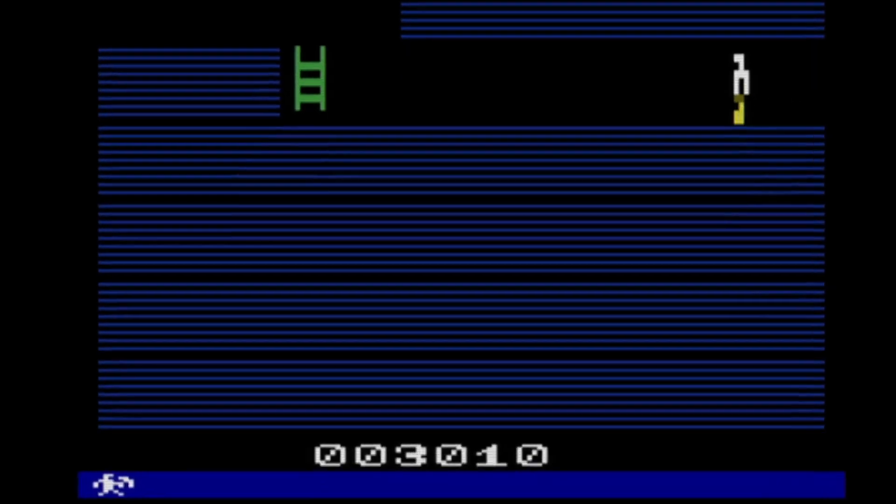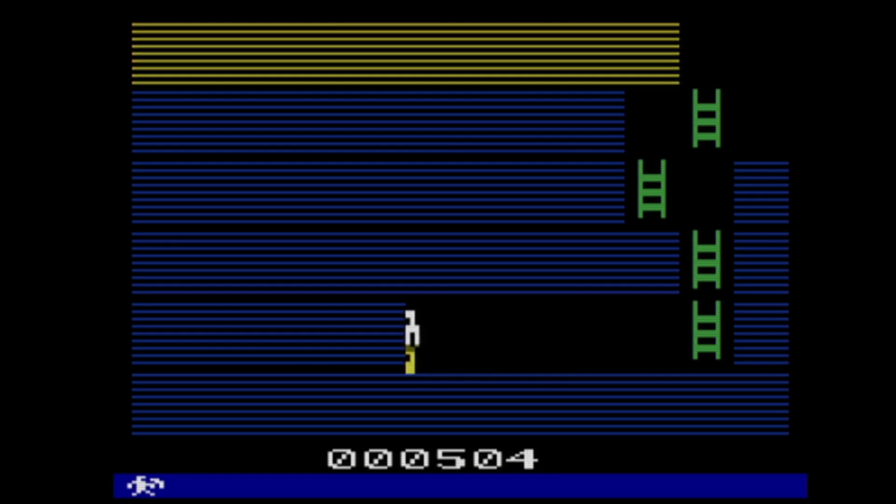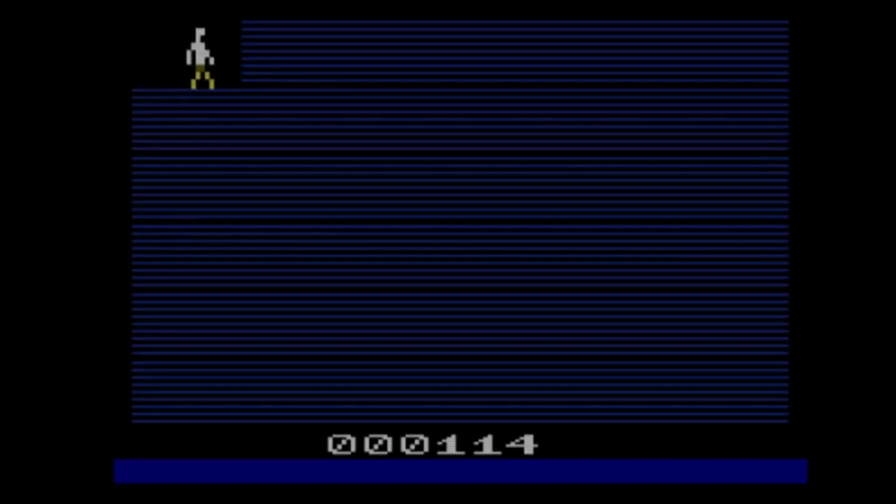I finally figured out how to center and properly draw the score so all digits can be changed. The Stella documentation helped a lot — apparently the timing for setting graphics for each digit changes when you change the horizontal position of sprites. According to the book, the score shouldn't just be there for its own sake — it should have purpose and meaning. So I made it that when the lower third score digit changes to five, you get an extra life. You earn lives at 500, 1500, 2500 points, and so on.